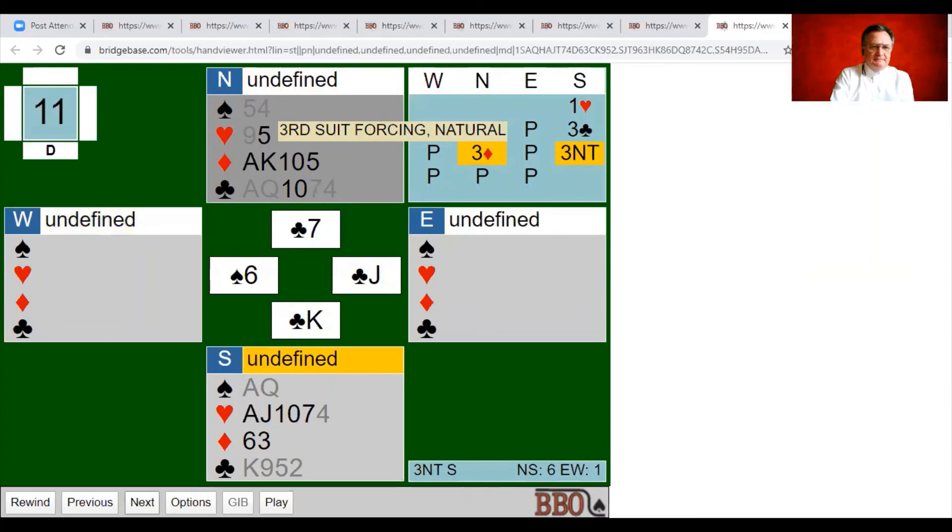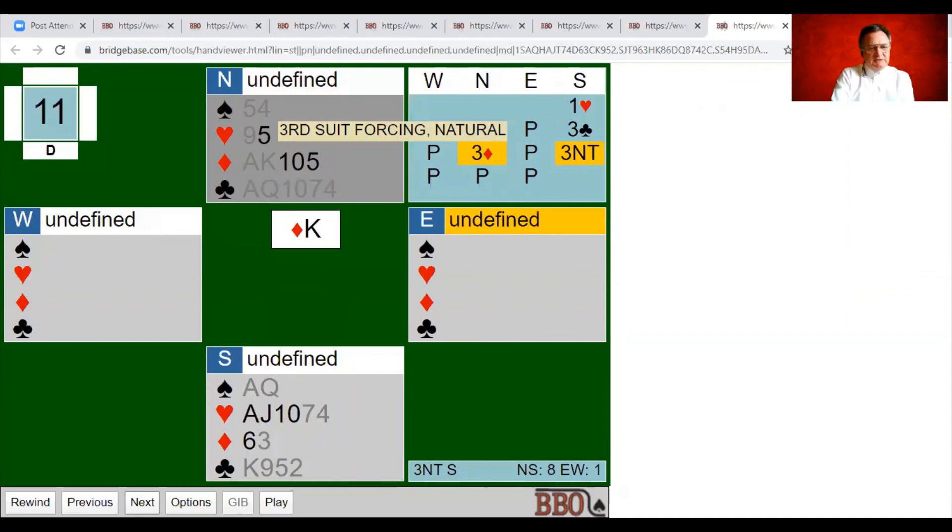We cross to a diamond to the ace or king, take our fifth club winner, take the king of diamonds. In the end game we take another heart finesse — in a teams game we'd be satisfied with nine tricks and not risk the contract. But at matchpoints we go for overtricks: the first finesse lost so the second is likely to win — we finesse again, it wins, and the ace drops the king-queen. We've got an extra trick — twelve tricks in total.